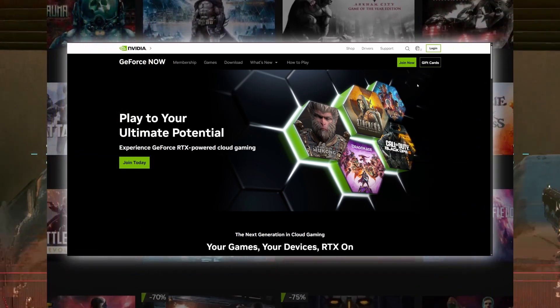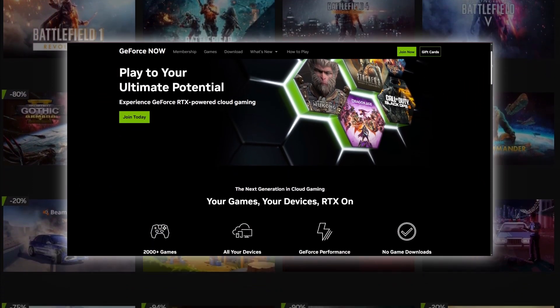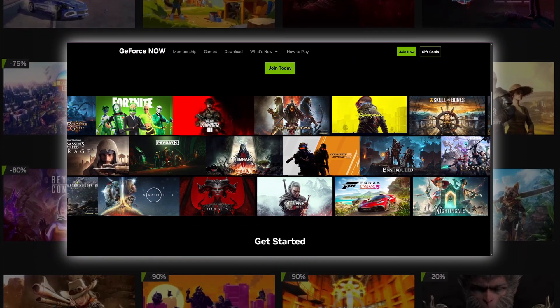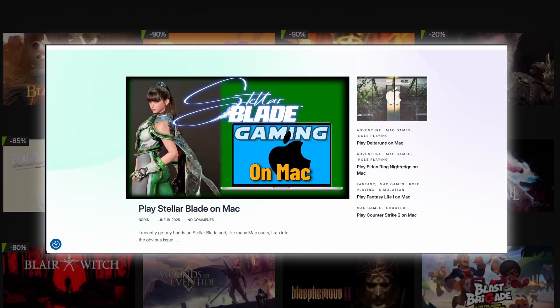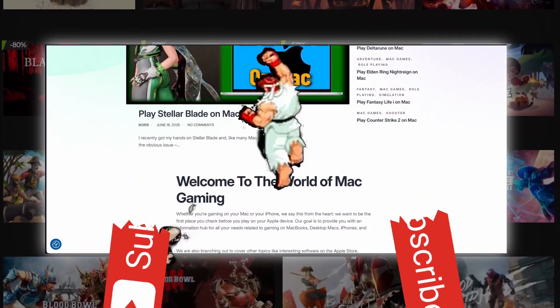So that was our video on how to get the optimal gaming experience with the GeForce Now service. If you think this service isn't the right fit for you, or just want to explore other similar options, check out the video that should now appear on your screen for an alternative service we also highly recommend. Also, be sure to visit our site linked in the description where all your Mac gaming questions will be answered. Take care and see you next time!